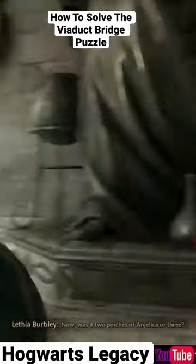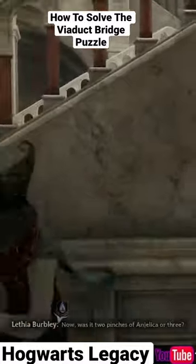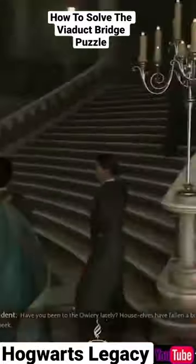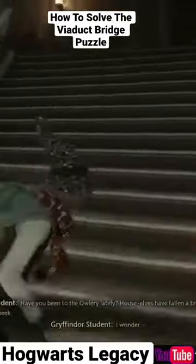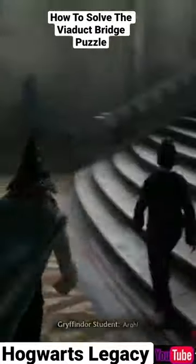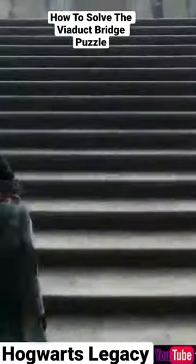Once you put that in, the circle in the middle will open up and you can use the ladder to go down and open up some chests. There is one piece of legendary gear that is kind of randomized to your playthrough, as well as some other really good gear that you can either sell or keep.